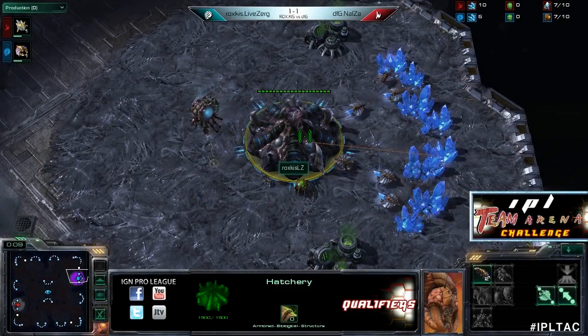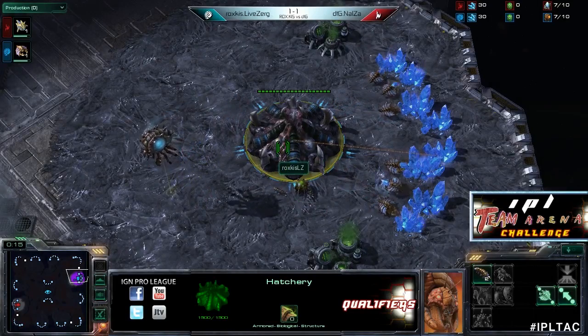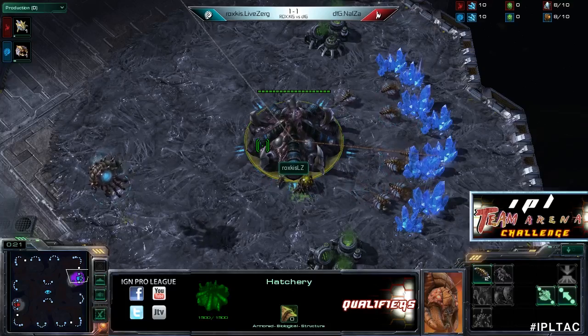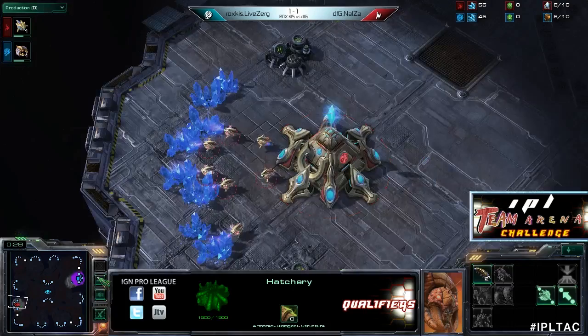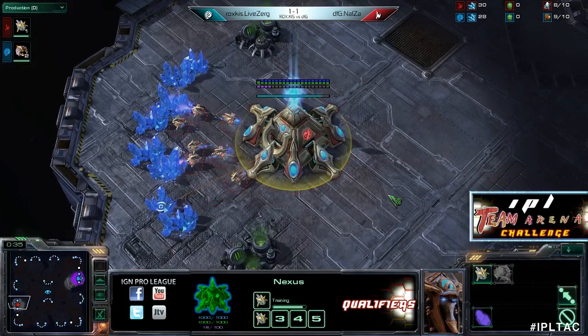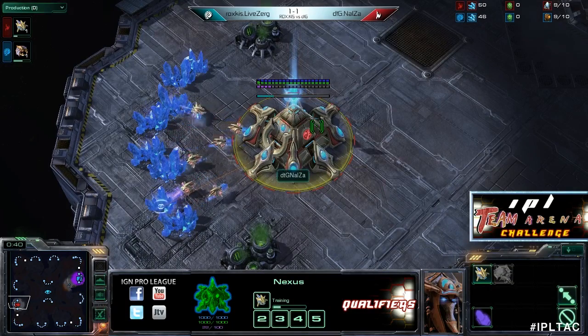Alright guys, we are back with Team Arena Challenge number 2. This is game 3 between Rock's Kiss and Dream Team Gaming. From Rock's Kiss we have our Teal Zerg player — it's not Happy Zerg, it's not Zerg Bong, it's Live Zerg. And on the left side of the map we have our Red Protoss player, the winner of last game from Dream Team Gaming — it is Nalza.